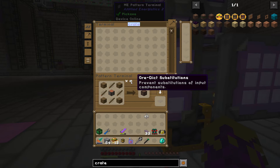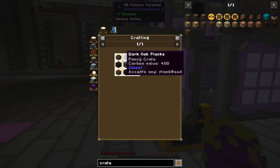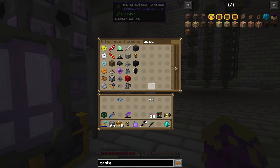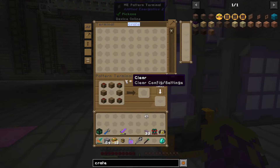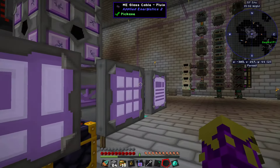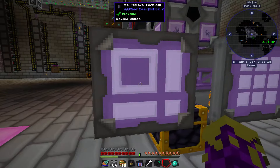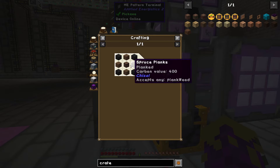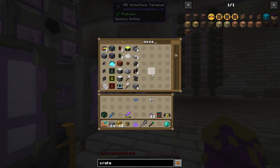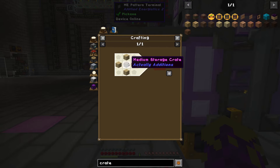Do we have any crates? We want a large storage. Might as well. Those require empowered stuff. I can empower stuff. Let's see — small storage crate, wood casing. I want to do or-dictionary on this so it uses any wood. Medium storage crate takes a large with some void crystal blocks. Or we could do a medium crate upgrade — I think that's a cheaper option. For some reason they're vastly cheaper. And then there's a medium to large crate, which actually requires a large crate, so I'm not sure why that's a thing.